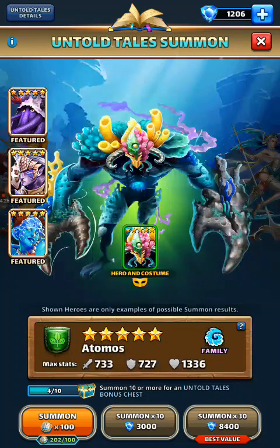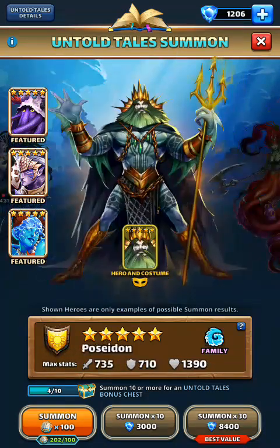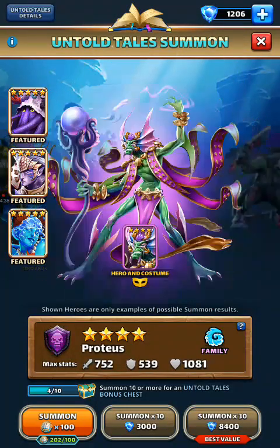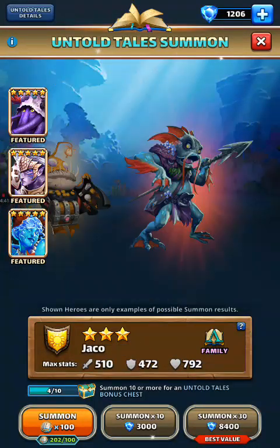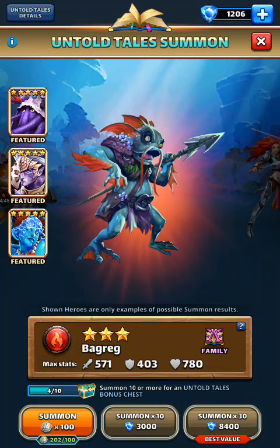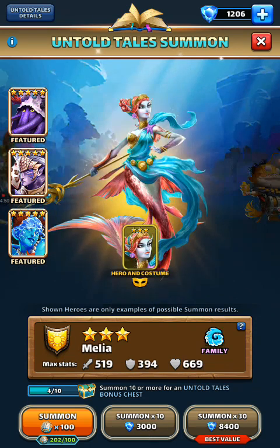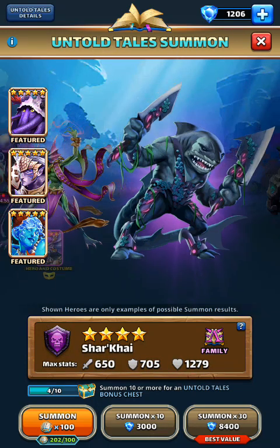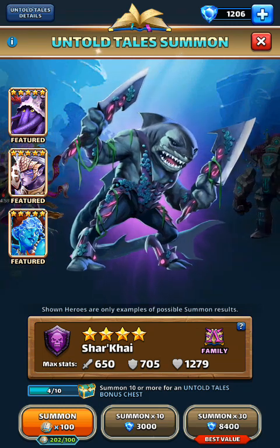So I've got two pulls for this portal. I have not gotten any of the 4-stars or 3-stars yet, so any of these would be nice — especially this guy, since he has elemental defense down. I like this one's mana steal. This guy's pretty good too — he reduces mana.